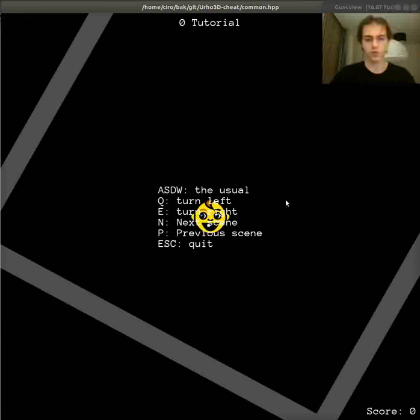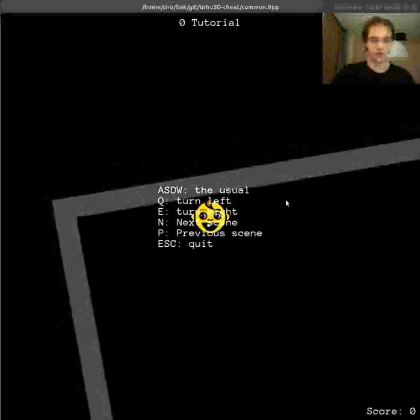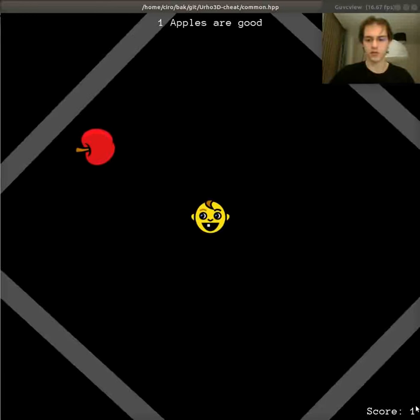First, there is a simple tutorial level which shows you the commands. The next level, the agent must learn that apples are good. On the bottom right, you can see a score. The agent will try to maximize the score.